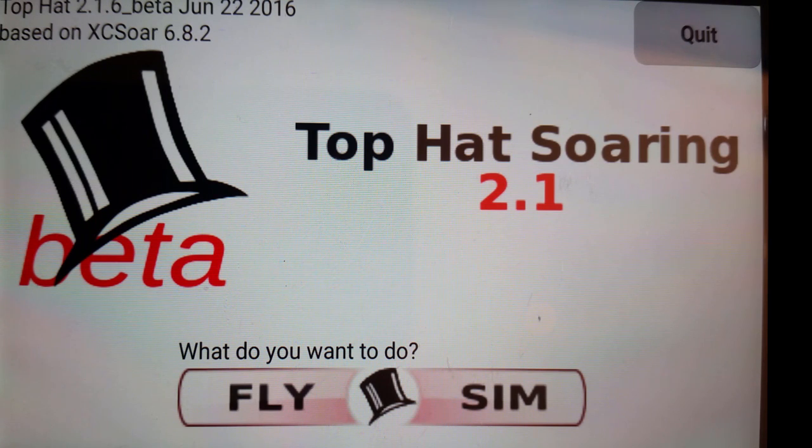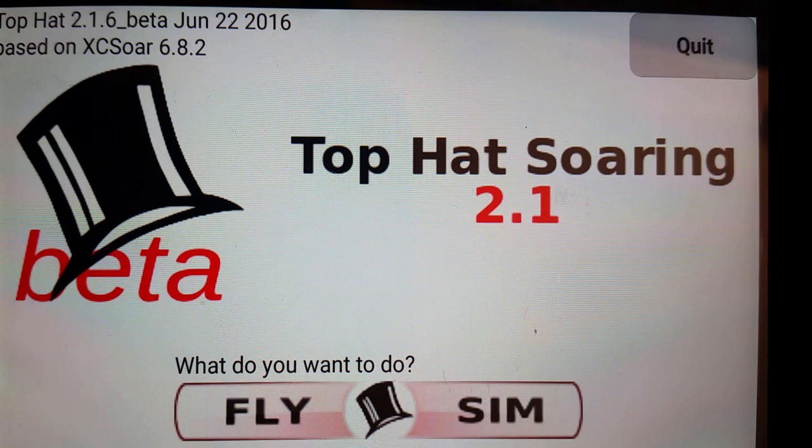The change I want to talk about is how we handle the McCready setting. Historically, Top Hat has used the McCready setting to determine two things: first, your glide safety angle — how far you can glide to an airport; and second, your big circle task optimization, telling it where to place the targets in the circles so that you can arrive home just after minimum time. Both these functions in prior versions of Top Hat were based on the McCready setting, so your safety McCready setting would also determine how far you had to fly into the task.